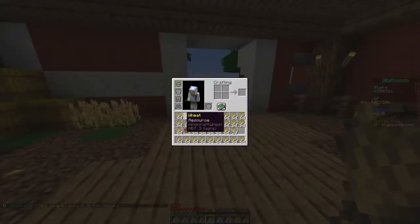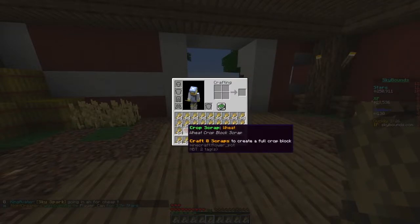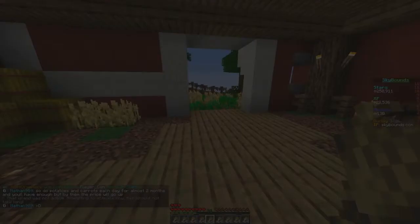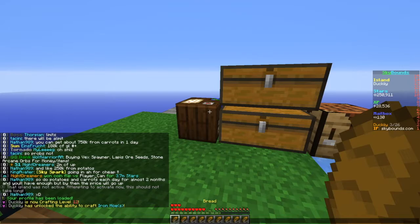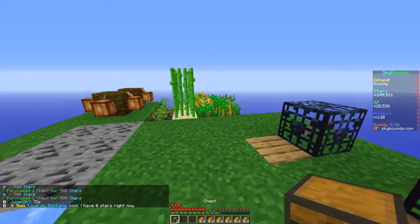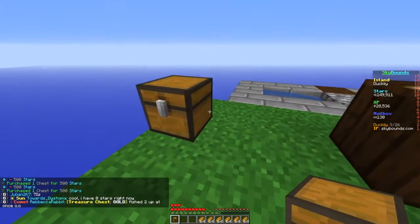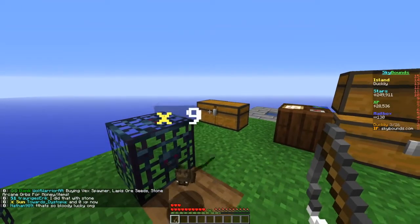I literally have almost a full inventory of wheat, and I also got a crop scrap wheat, so this should be enough to last a few days of crafting. Let's go back to the island and turn it into bread - we've got crafting level 12, nice. I'm gonna buy a chest for the fish stick supplies, put the bread and wheat in it, then grab a fishing rod.